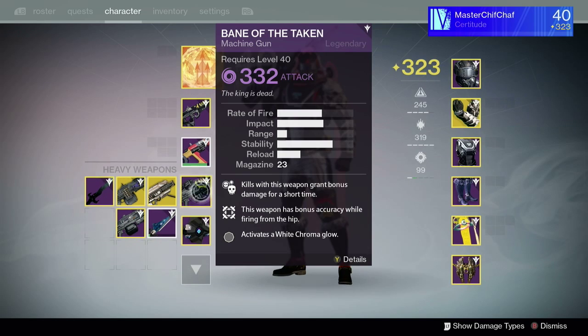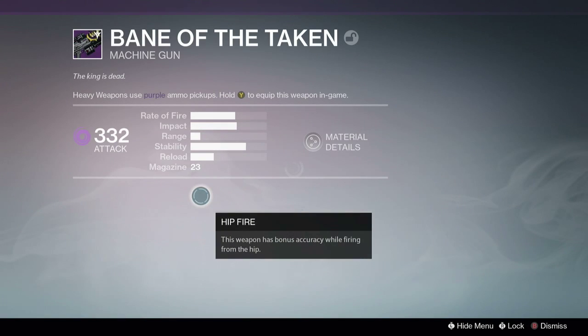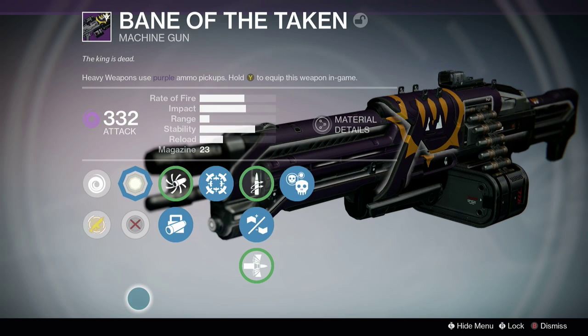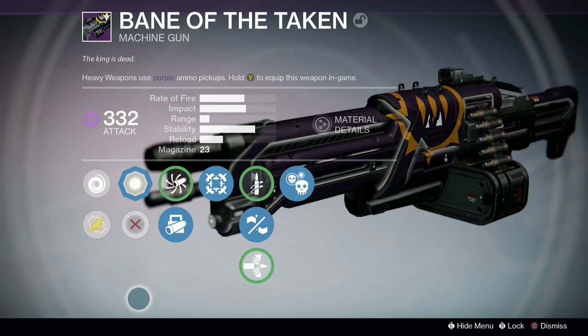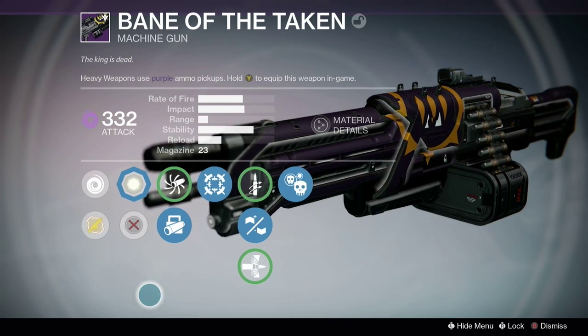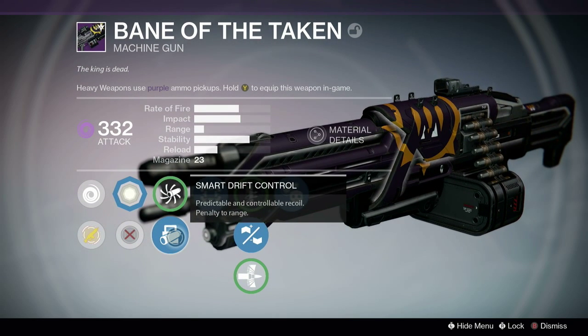My last weapon is the Bane of the Taken machine gun. I only got this two days ago so I'm not entirely sure how great it is — I've only used it once and was only lucky enough to get heavy ammo once. As you can see, the rate of fire and impact are quite similar — it's not high rate of fire low impact, and not low rate of fire high impact. It's slightly lower rate of fire with higher impact than most, so it fires a bit slower.